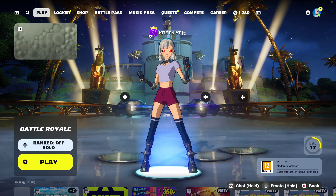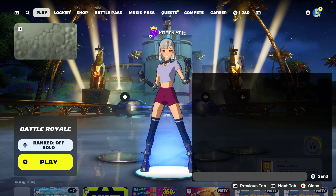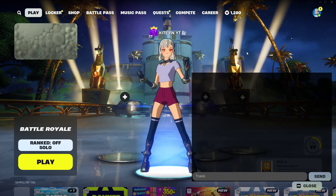Now go into the lobby and look in the bottom right-hand corner of your screen — you'll see Chat, Emote, and Back. Interact with Chat and type this code in right here — this is the code to get the Travis Scott skin in Fortnite Chapter 2 Remix. Type 'TRAVIS' in capitals, then 'SCOTT', then 'skin' in lowercase, then 'close', then dot, open brackets, 'LA FLAME' — that is basically the code for the Travis Scott skin — then close the brackets, then dot, 'EXE' in capitals.